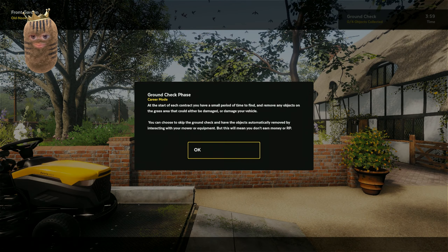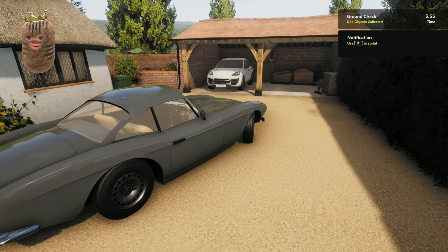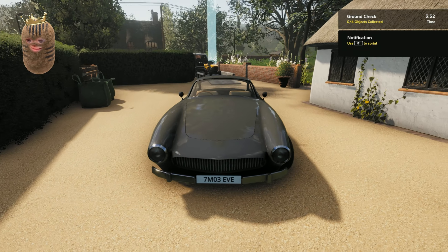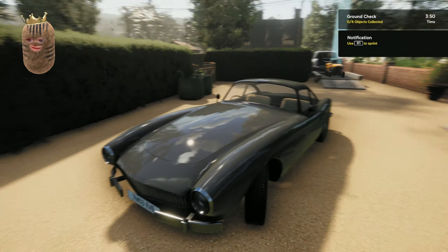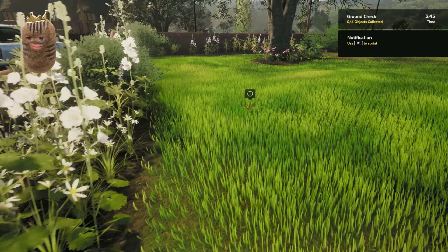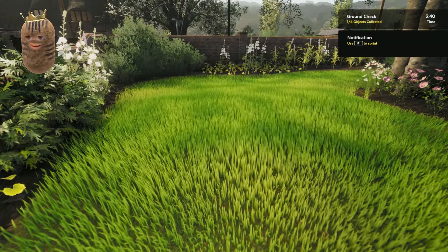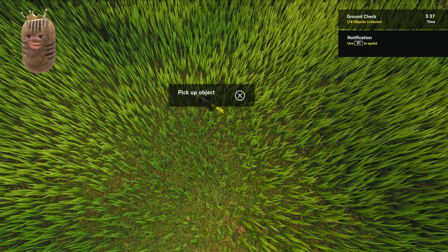At the start of each contract you have a small period of time to find and remove any objects from the grass that could either be damaged or damage your vehicle. You can choose to skip the ground check if you have objects automatically removed. No, I don't. Oh, look at this car — an Aston Martin or something? That's saucy. Or a Jag, could be a Jag. Anyway, let's have a little look around — look at that, that could have destroyed my blades.